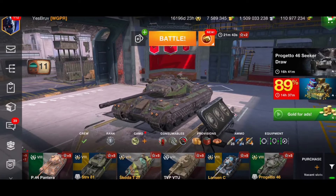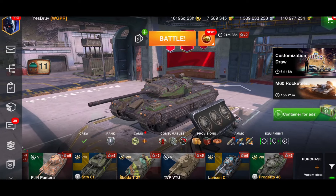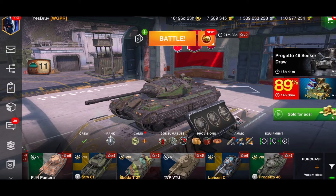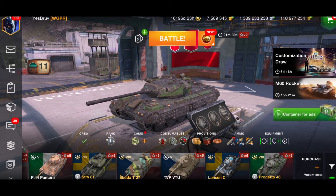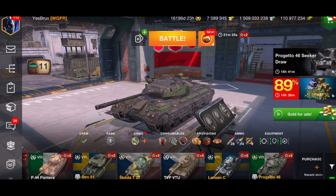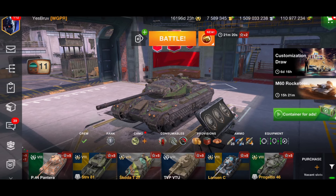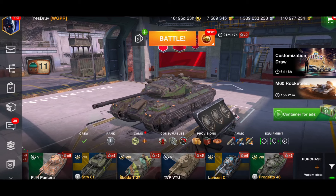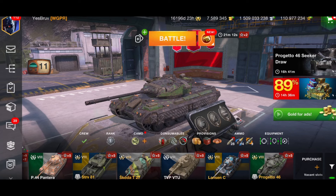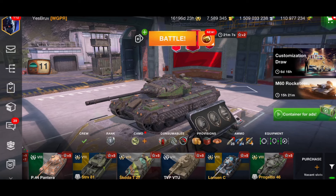Good morning ladies and gentlemen, I'm Meadz69, welcome back to the channel. In today's video we are going to be playing the Progetto 46, an Italian tier 8 auto reloader and one of the best auto reloaders in Blitz in my opinion. It's got no armor so it may be a little bit difficult for newer players to get into, but there are many reasons I love the Progetto.